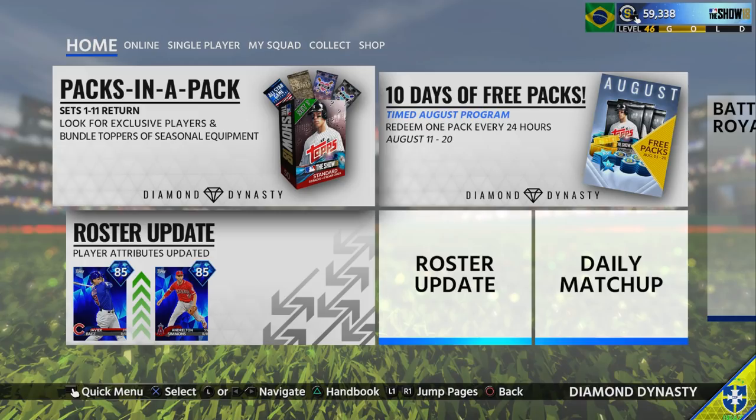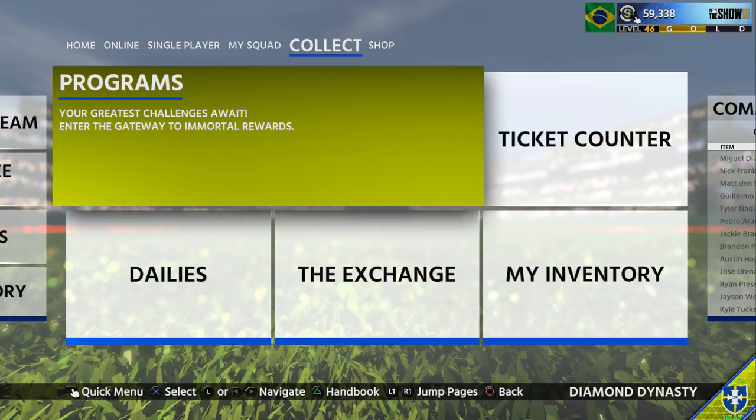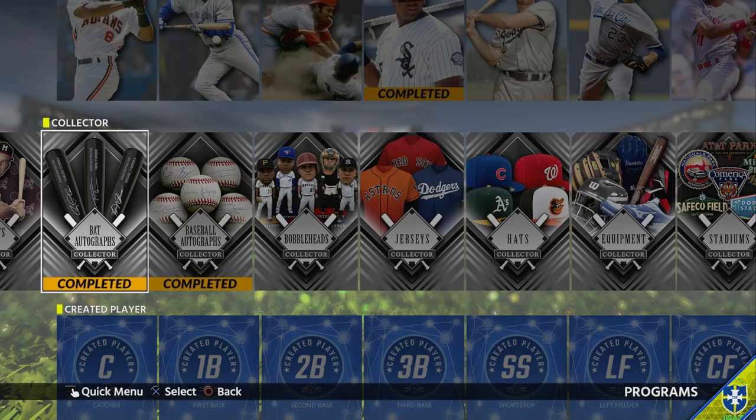This video is talking about how you guys can get three free Diamond players — two of them being 90 overalls, and another one still being a high Diamond. Nonetheless, they all still hold very good value. I've personally done two of them so far and I'm on my way to do the third. The three free Diamond players are in the programs: the Bat Autograph Collector, the Baseball Autograph Collector, and the Bobblehead Collector.